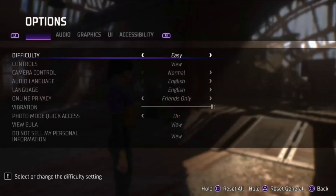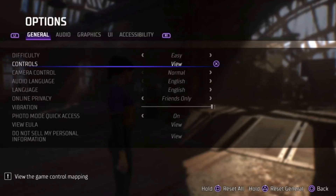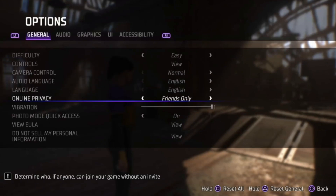So you go to Options, then you click Online Privacy. If you just want your friends to join your session, you choose this one here, because mine was originally set to public.